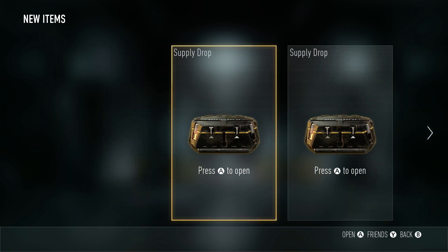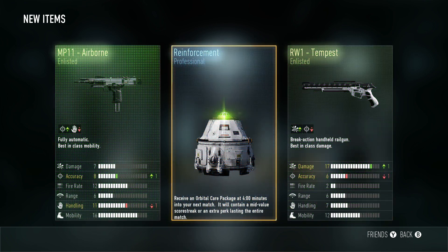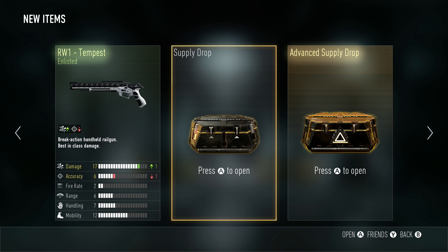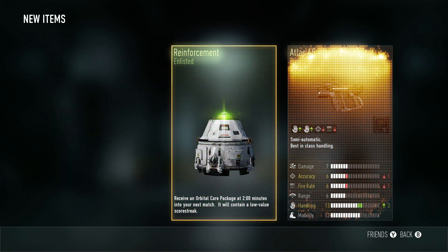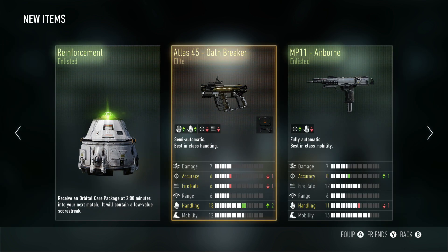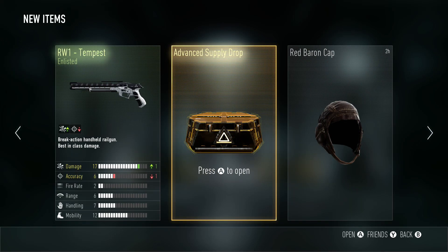Starting with the very left — and we get a care package. I'm pretty sure there's like a 20% chance of getting care packages and I really wish it was zero. They're useless, I don't want another recon drone. The next one gives me an elite pistol and another care package. We still have the advanced supply drop left, so don't worry — an elite pistol isn't the end of the world.